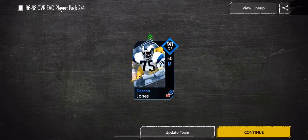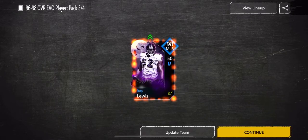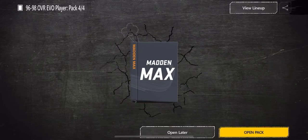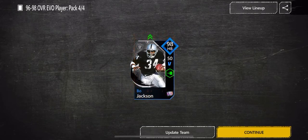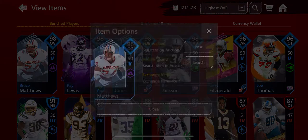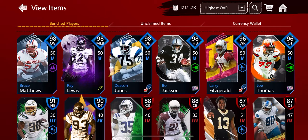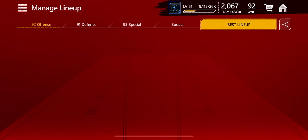The second one is a 98 defensive end Deacon Jones. Third, a 98 middle linebacker Ray Lewis — that is a decent pull. The last pack is a 98 Bo Jackson. And I also pulled Bruce Matthews, so I had five total. As you can see that would do a little bit of stuff to my team.